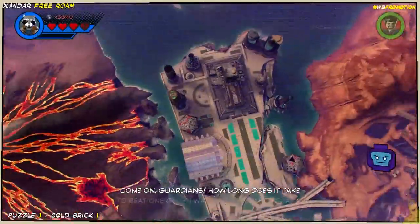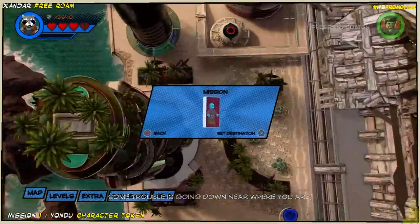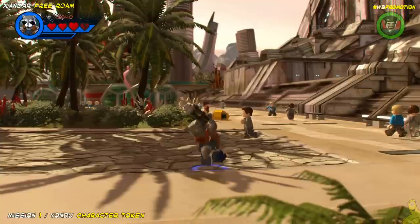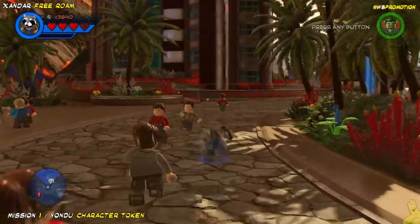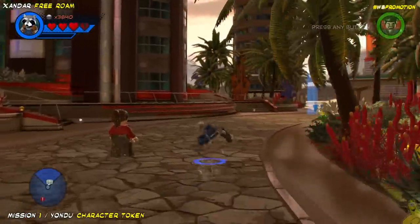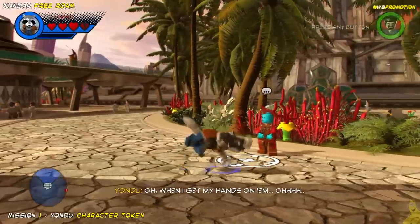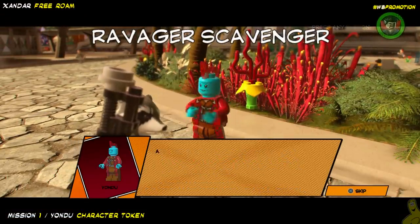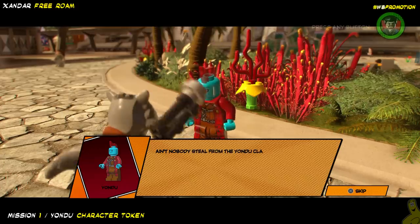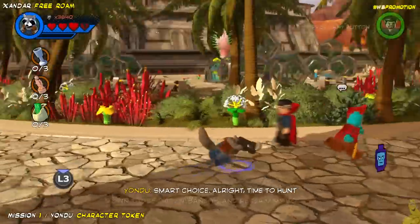We're going to the back left corner — the next one happens to be a mission. Yondu's over here. Keep in mind we are skipping the Stan Lees till the end because they give us a gold brick as well, and I like keeping the puzzle gold bricks separate so we add those at the end to not confuse our gold brick count — it helps with the quick links too.